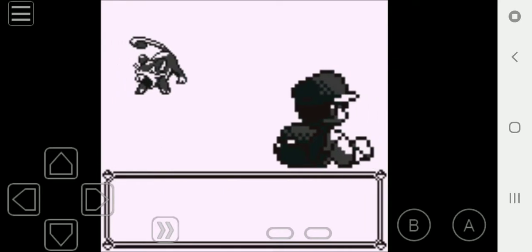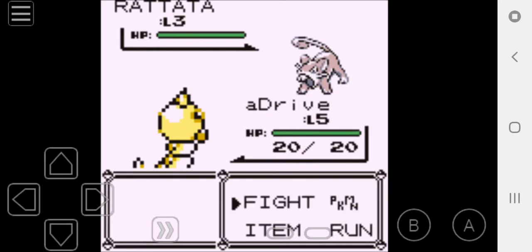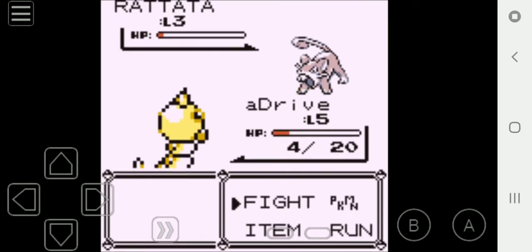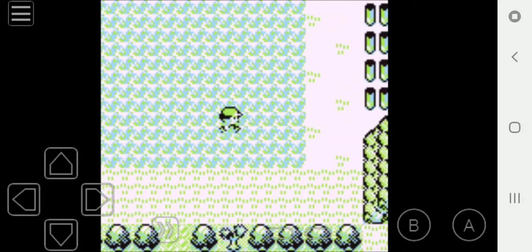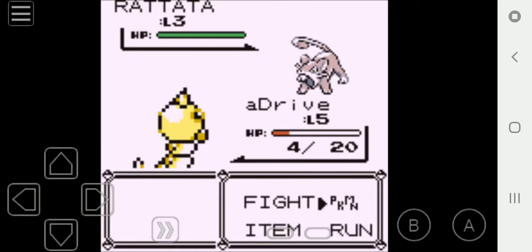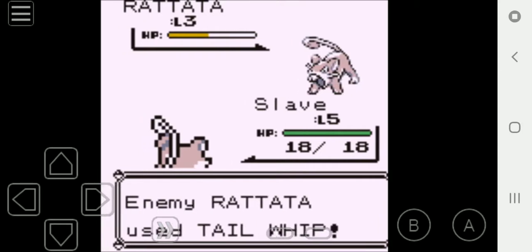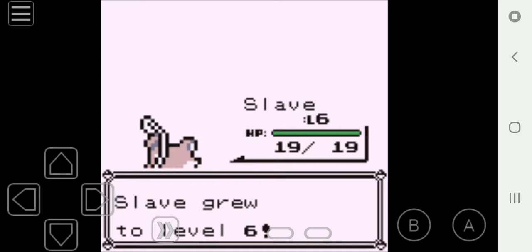Here is another Pokémon encounter — it is a Rattata. A-Drive can take that out easily. I'll be right back after I take out this Rattata. There goes Rattata — A-Drive gains 24 experience points. Trying to find a newer encounter than a Rattata or a Weedle, but it looks like all I am finding are Rattata and Weedle. There is a Rattata — A-Drive gains 12, Slave gains 12, and Slave gets to level 6.